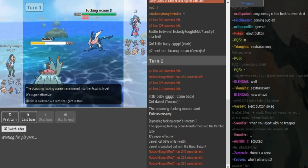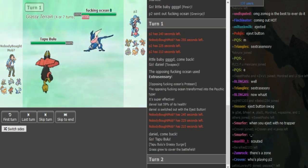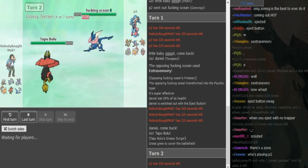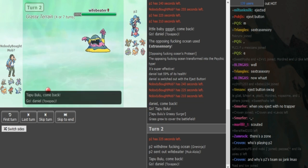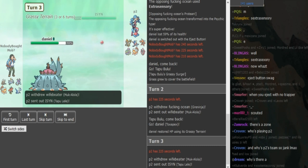I'm just guessing it's Expert Belt. You pivot with Bulu, so now Zomok should switch into Zone or Pax to scout for Gunk Shot. If P2 doesn't have Gunk Shot then he's gonna switch out obviously because he cannot OHKO Bulu. He does go Muk, so Pax scouts for the Gunk Shot there and also Pax covers the Muk.